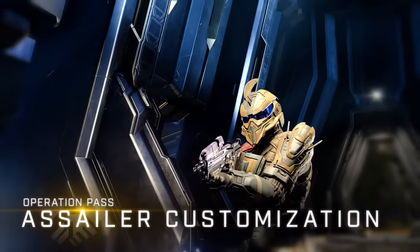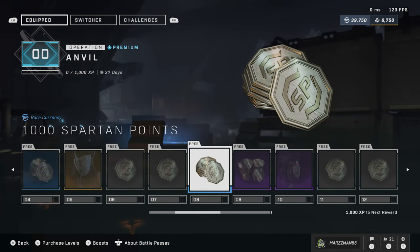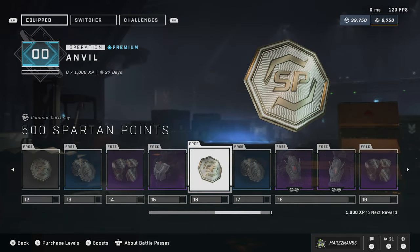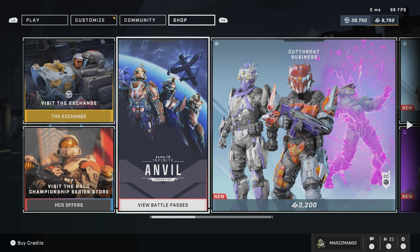The aesthetic of the Anvil operation is actually pretty cool. Anvil represents the coalition built between the Swords of Sanghelios and the UNSC, so this is a collaboration of armor sets and schemes reflecting how elites look and how UNSC designs are built. I've been pushing 343 to go into different alien armors and make UNSC variants of them so they can be unique and different — and that's what we're getting here. Even the color schemes represent the different elite warriors, and I like what they're doing with that.